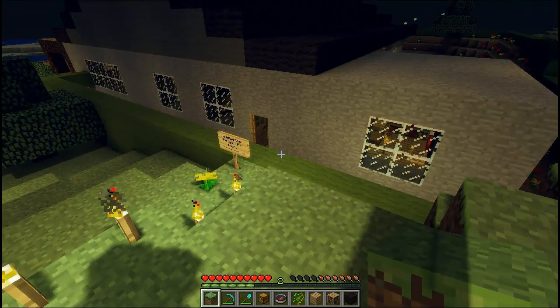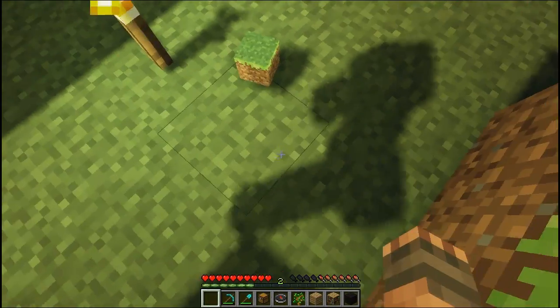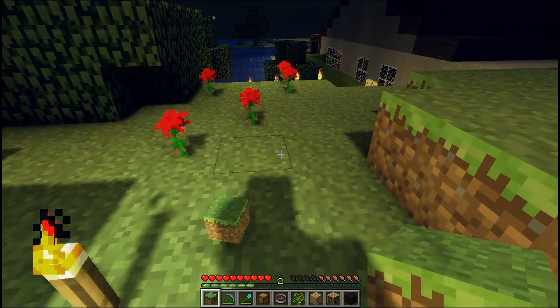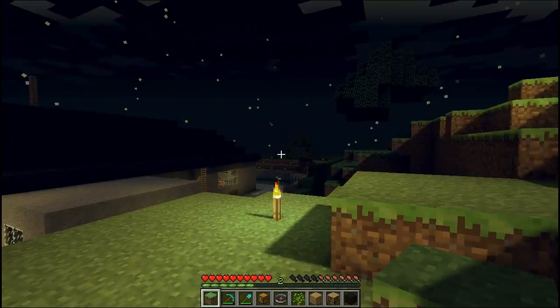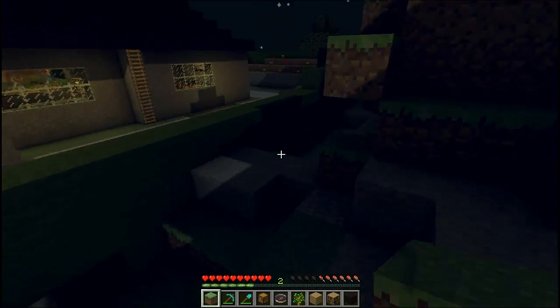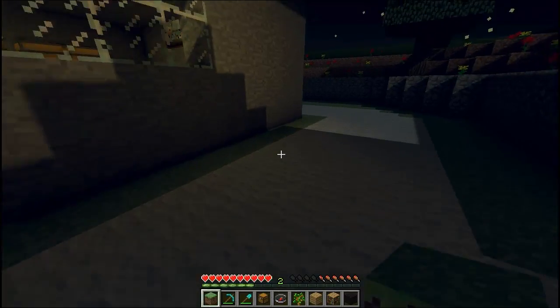As you can see, if we throw a block down, the block retains the shadow, which is absolutely really great. It works really well in a lot of different biomes, but there are some glitches. It's still being worked on, so that's completely understandable. I think this mod is absolutely fantastic overall.